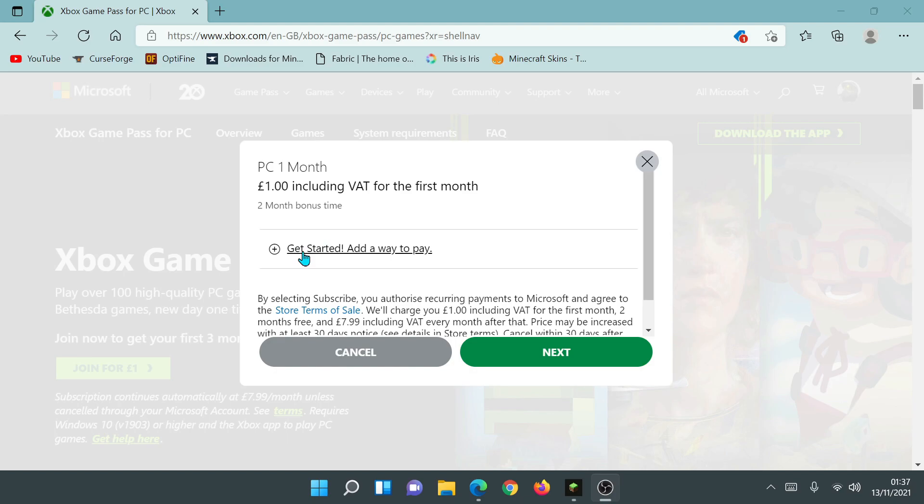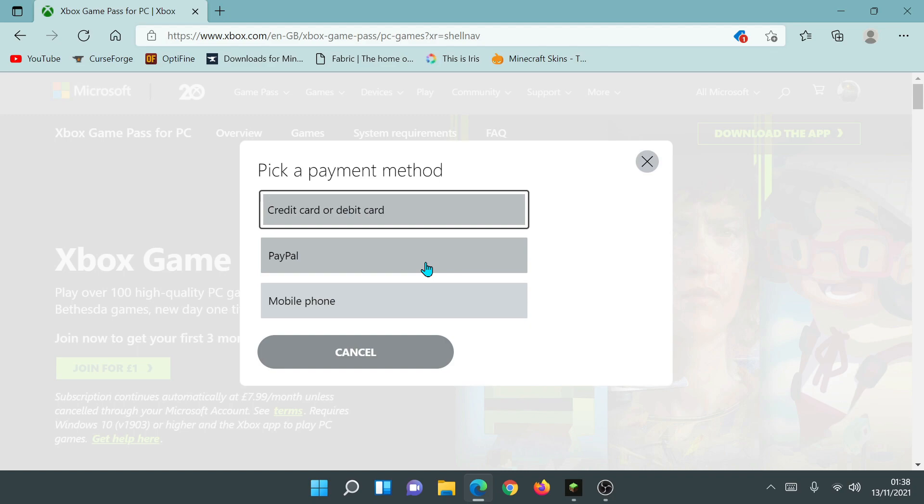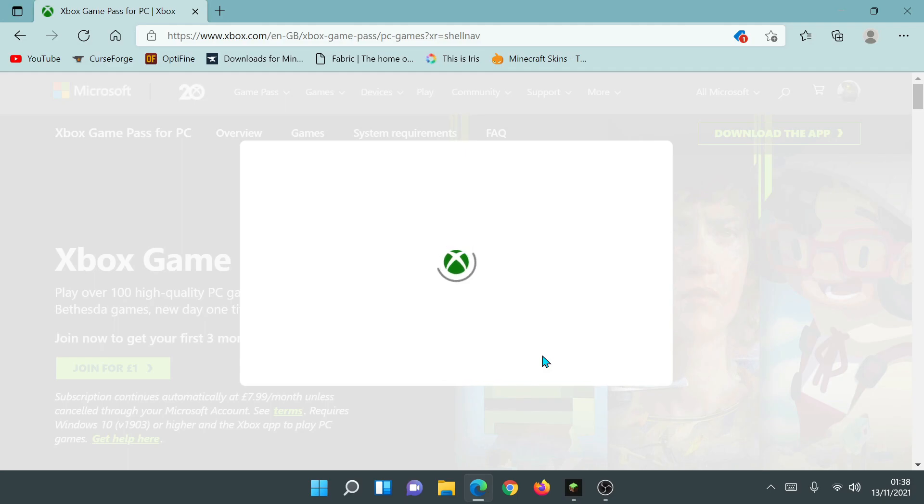I'm going to click on 'Get Started — Add a Way to Pay.' I do recommend using PayPal because you get more security and can recover your money more easily. I've used the credit card option in the past and ran into problems where Microsoft used my card details to purchase software I didn't give permission for. So today I'm going to use PayPal as I find it more secure and safer for the buyer. I'll click on PayPal and then sign into PayPal.